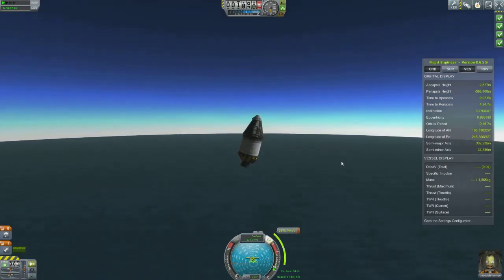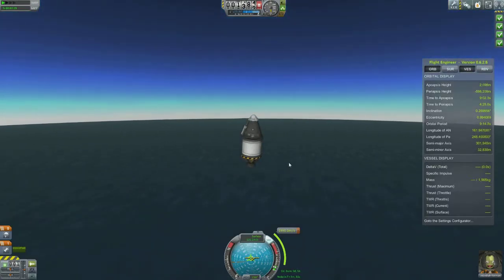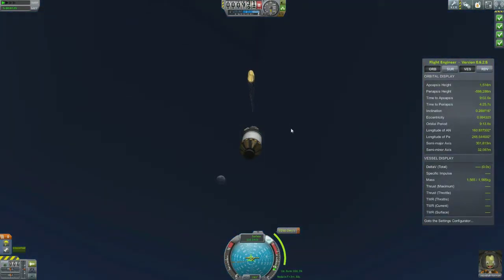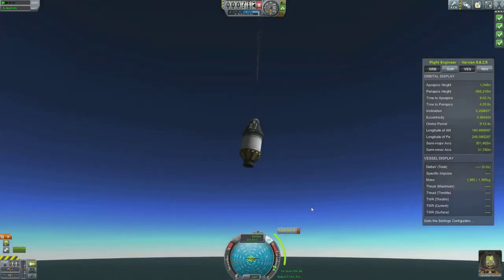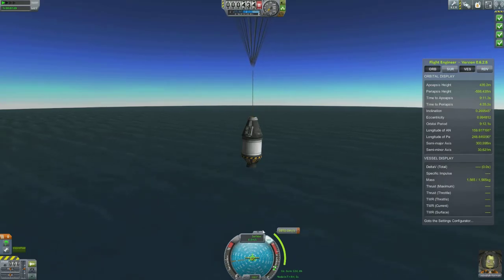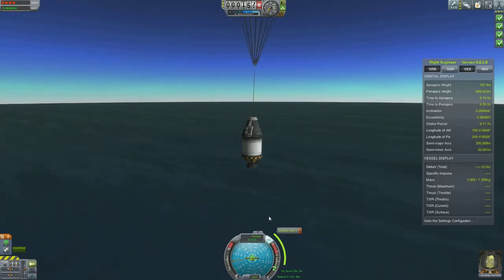We're actually getting quite close to the surface now — 1,500 meters above. I'm going to go ahead and activate my parachute; speed is low enough to consider it. You can see the moon in the distance there — we'll get there one day. And now our speed's dropped significantly once the parachute's open. We'll wait until we land in the ocean and see what Jeb and I can gather for our research purposes.